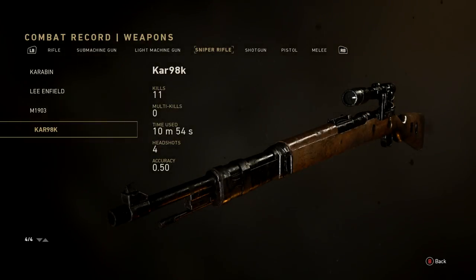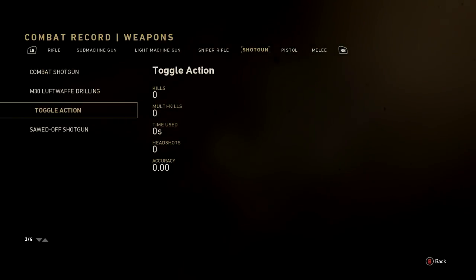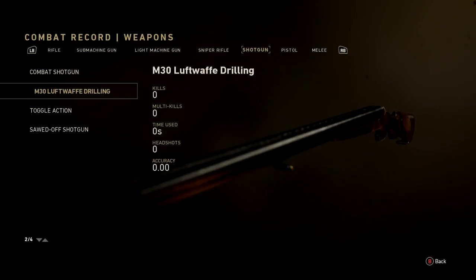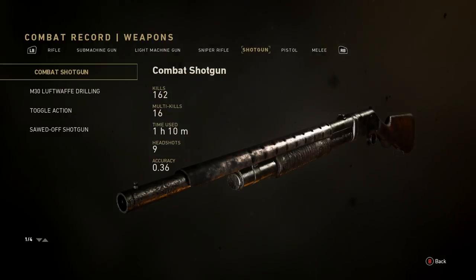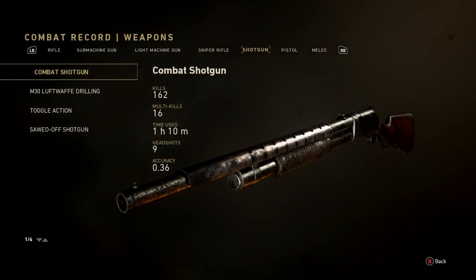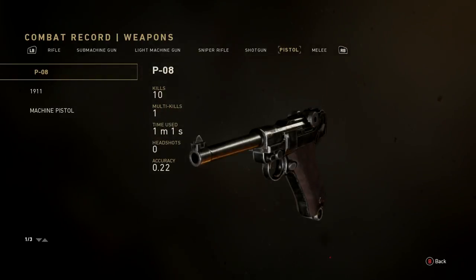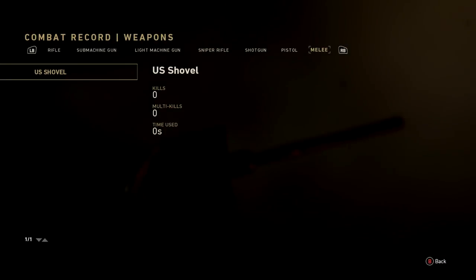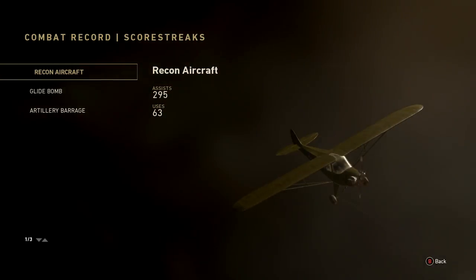Shotguns — the toggle action, sawed-off, and Luftwaffe drilling I haven't used at all. The combat shotgun: 162 kills, 16 multi-kills, 1 hour 10 minutes, 9 headshots, 36% accurate. Pistols — about 10 kills, really doesn't matter. I don't use pistols unless I'm out of ammo in my primary.